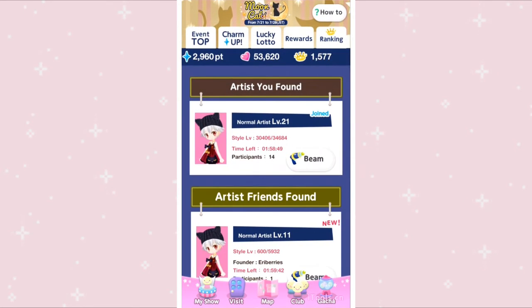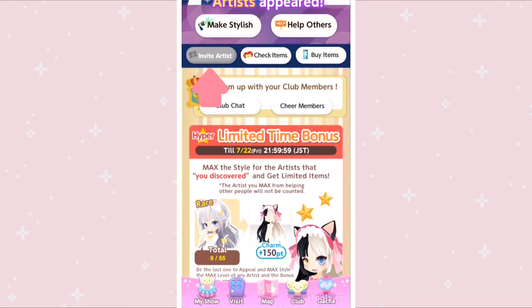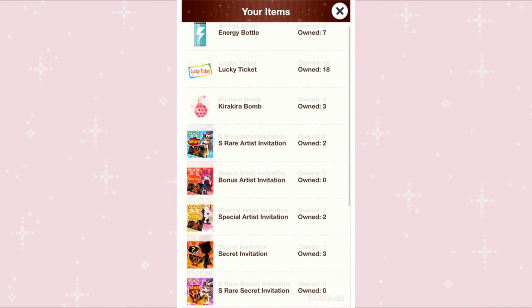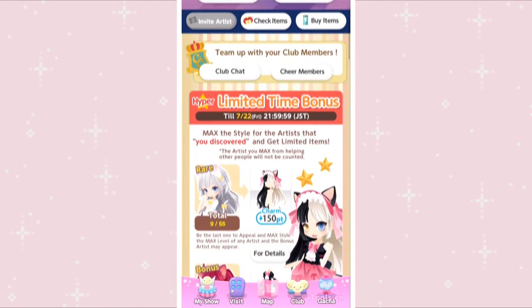I'm going to go back to the top page and show you how to get the first two limited time bonuses. It says that you need 55 rare, which sounds like a lot, but you can use invitations to help you. Try to use the invite model times five in order to hopefully get five rares — that's the quickest and easiest way to complete all 55 rares. These rares have to be your own; you can't help others because it doesn't count towards this total.